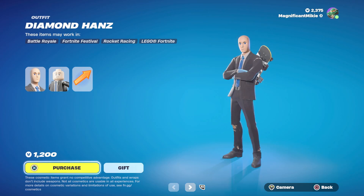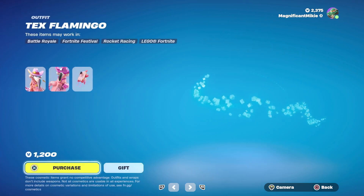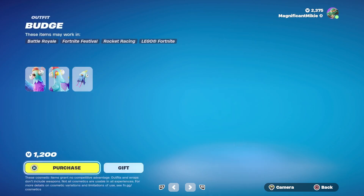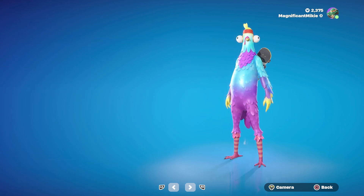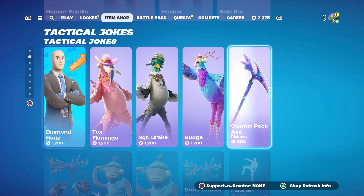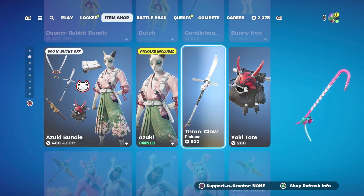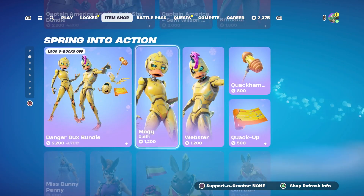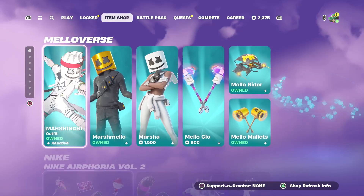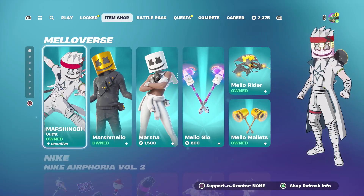The Diamond Hands outfit is 1,200. Tex Flamingo outfit for 1,200. Sergeant Drake outfit for 1,200. Budge outfit for 1,200. Cosmic Pickaxe for 800. The Hop Into Spring items are still here, Marvel is still here, Nike is still here, and the Mellow Verse item is still here.